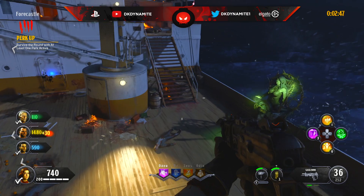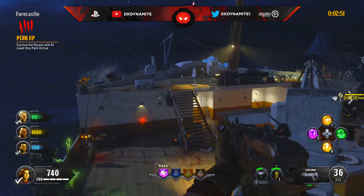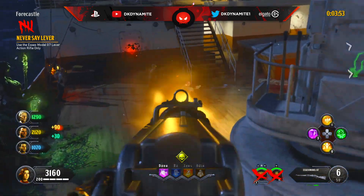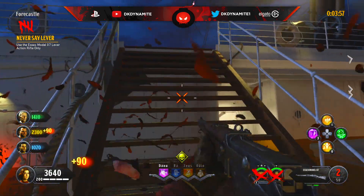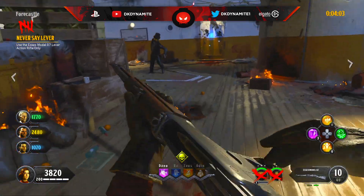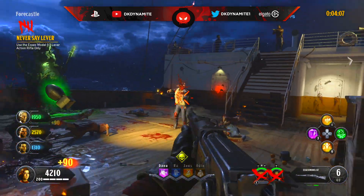Once again, this is much easier to do when you're playing on solo or with a squad that has active communication. Now for round number 5: use the SX Model 07 lever action rifle only. You can spawn in with the SX if you have that setting on your class, or you can buy the SX itself, which is right up the stairs. Super simple — it's not too bad on the early round, especially if you're getting headshots, and it could build up quite a few points for you.